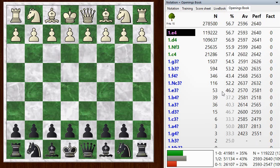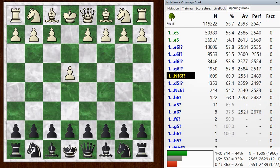Hi everyone, this is Jim. Welcome to this postmortem of my blitz game number 741. My opponent kicked off with e4 and I went with knight f6, a Lechen's defense.